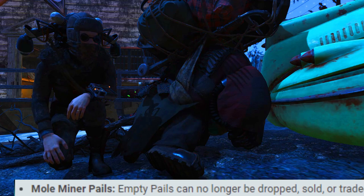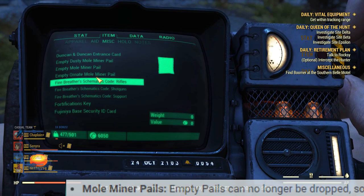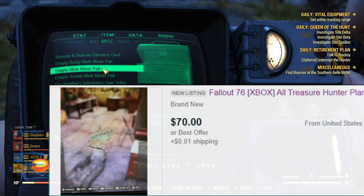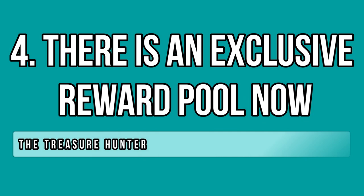With Update 23 there was another change: empty pills are now untradeable. Before the patch, players were accessing new rewards using empty pills from the previous event or even by duplicating them. This change ensures cheaters can't duplicate empty pills anymore, so it's not necessarily a bad change. As for the chest pails, they remain the same as before — you cannot drop, trade, or sell them either.